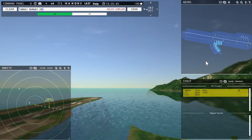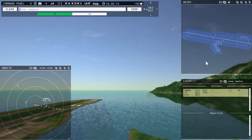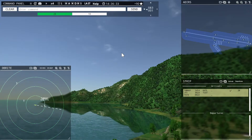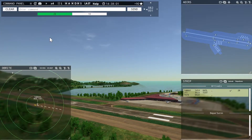Leslie 661, runway 28, cleared to land. Runway 28, cleared to land, Leslie 661. This game is freaking terrifying. So many ways to screw up.